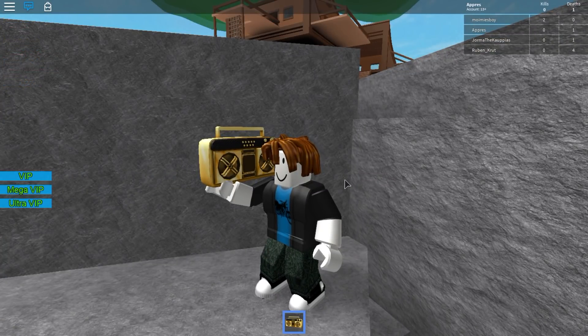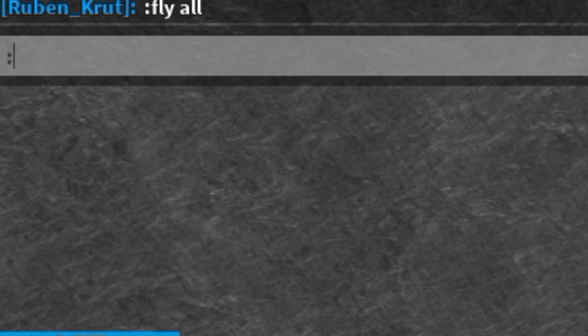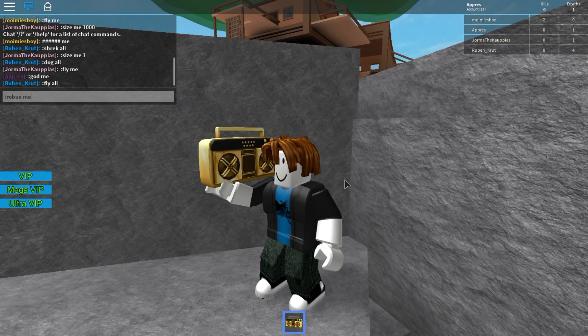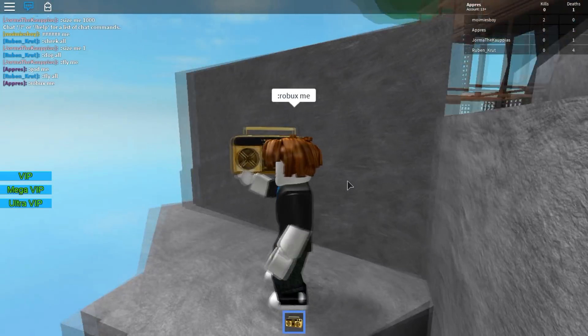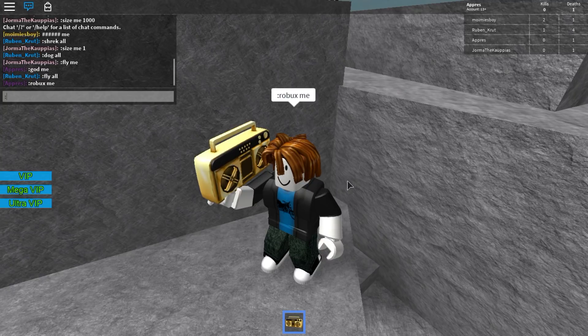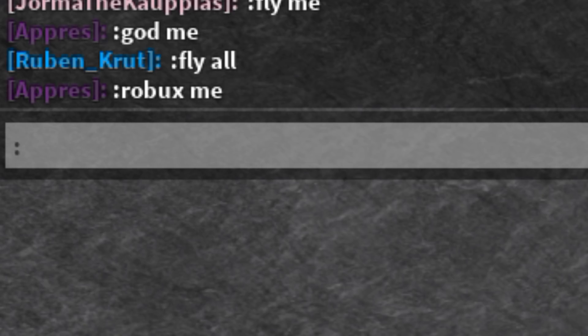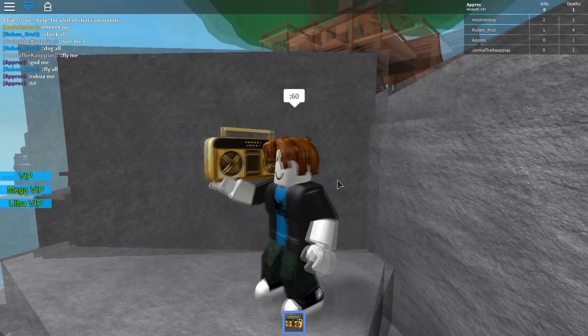There's a little bit more to it. It's pretty simple — all you're gonna want to do is click slash to type, and do the semicolon 'Robux me.' After that, just do the semicolon and type in how many Robux you want. I'm just gonna do 60. That's basically it.